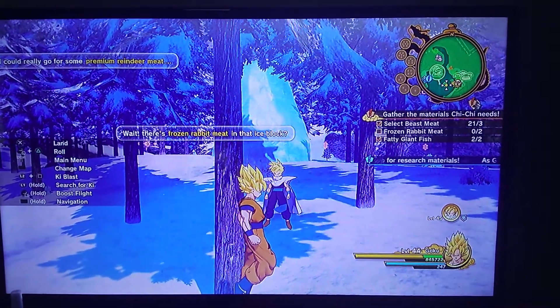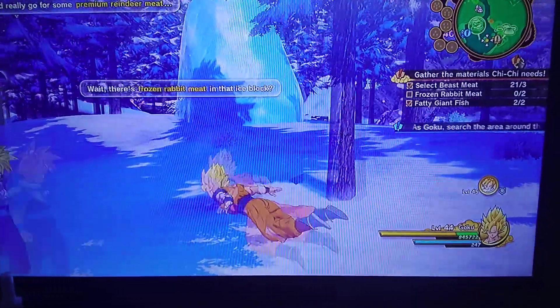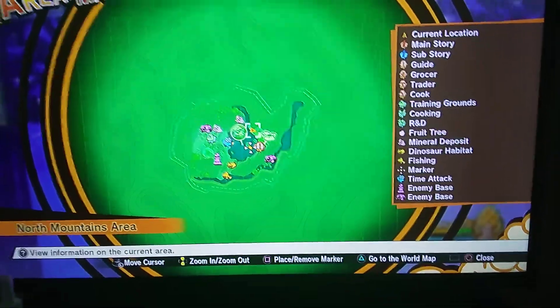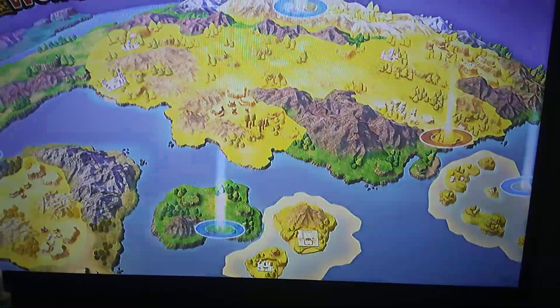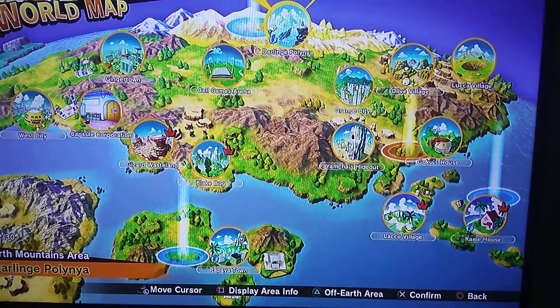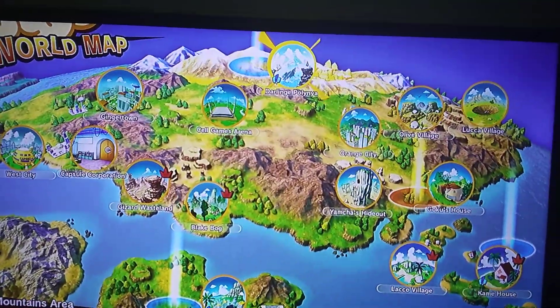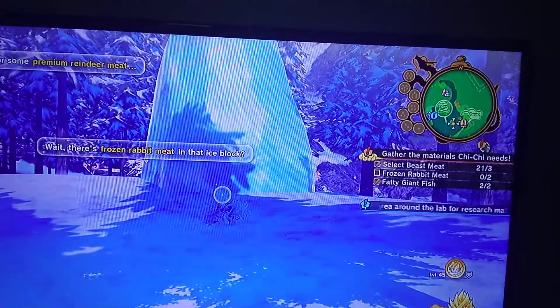Welcome to Net TV, coming at you with another video — how to find a frozen rabbit. So look, you see over here in this area. Go to the map, hit the touchpad on the controller, hit triangle, and you see I'm over here in this map right here — Darling Polina, or whatever, at the top right. Now we're already here — this is the area right here.